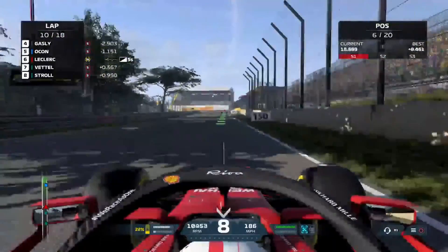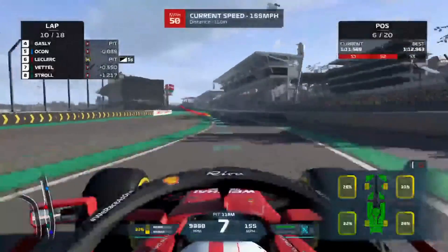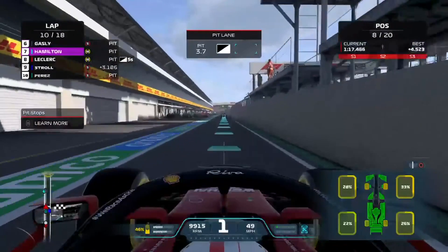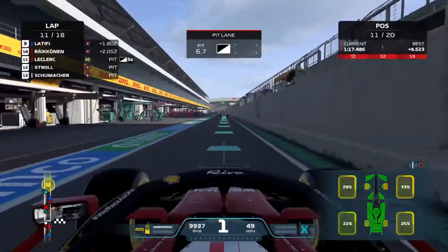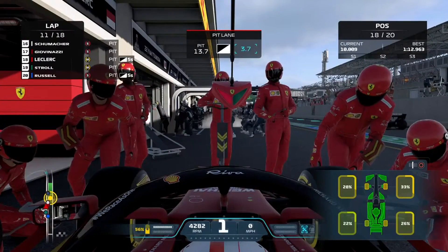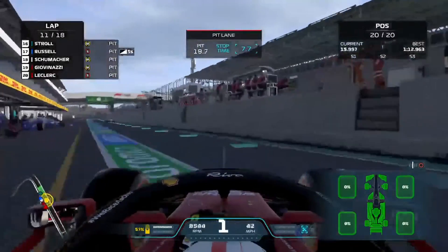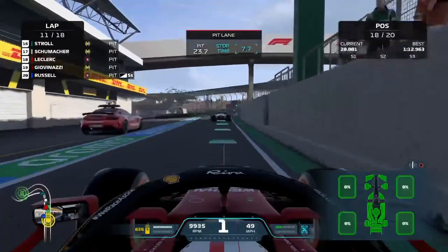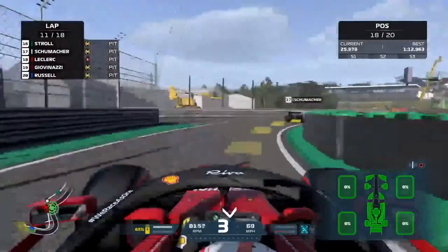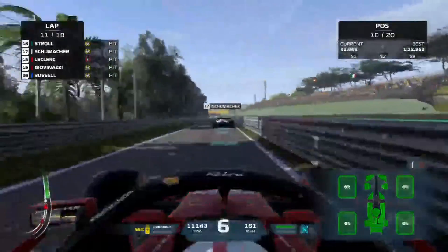Imagine another safety car — all right we're gonna pit after this. I think they might do the five second penalty now. Yeah, they're doing it now. We got soft tires though, let's go! Where are we now? Oh no, we're 18th — that's what five seconds did. Oh my gosh, that is actually so unfair man. That's literally Tsunoda's fault honestly.